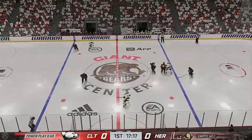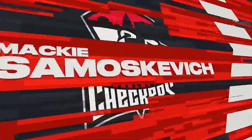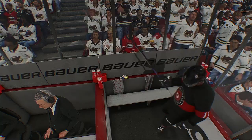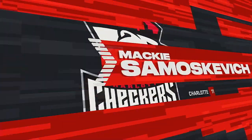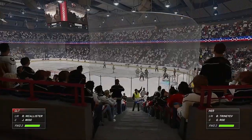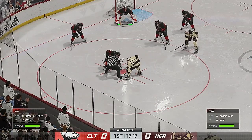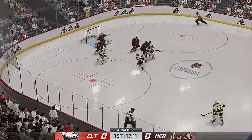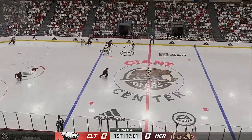Delayed penalty coming up here. Whistle blowing to stop the play. The Checkers will now be undermanned with a cross-checking penalty. And it's four against four here with the puck set to drop. On a four-on-four, you can expect all players on the ice when possessing the puck to activate. You have to be able to support the puck here, and if you're a defender, you know you're jumping into the lane going north.